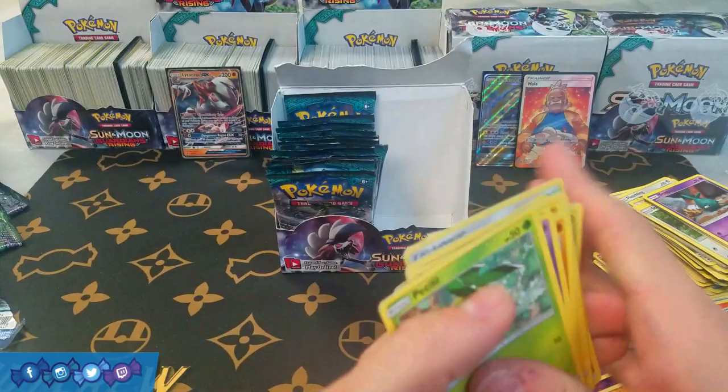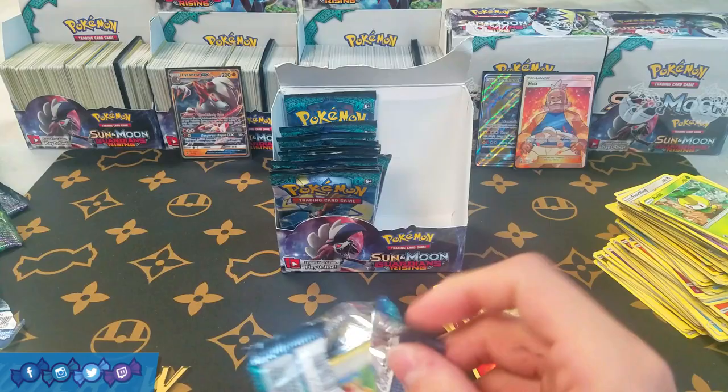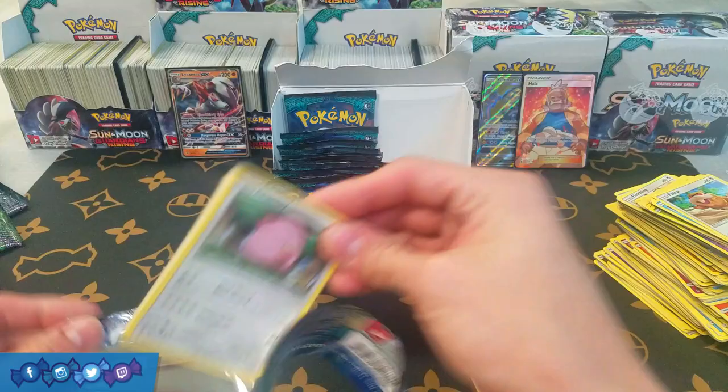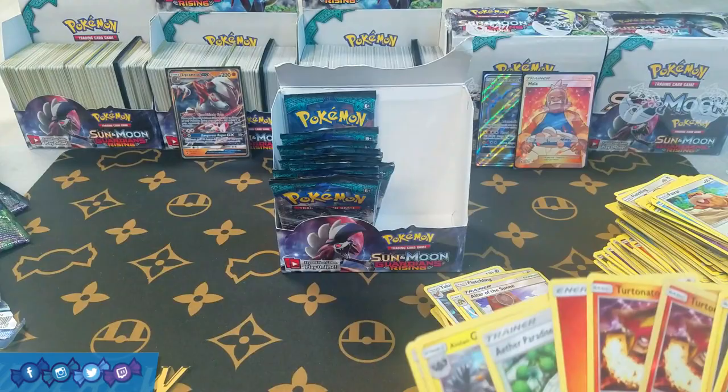So we got Fletchling and Talonflame — kind of cool, we got both parts of the evolution line. If we can get a Full Art Supporter, what I'm really looking for is Mallow. So we have Altar of the Sun and Heliolisk — I would prefer Altar of the Moon. Maybe some reverse Choice Bands — there's a lot of good reverses we could get. And double Turtonator and a Fire Energy — they're really just dead set on giving us some Turtonators here.